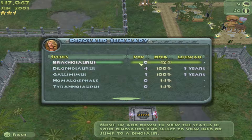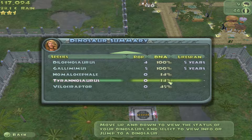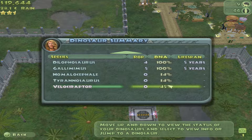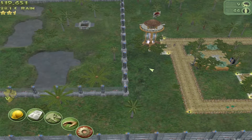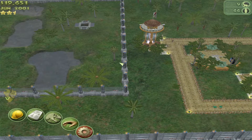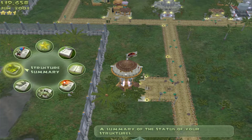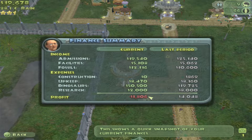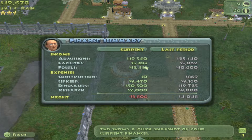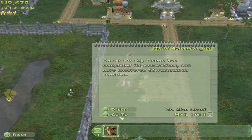Let's take a look at our dinosaur summaries. Brachiosaurus are at 12% DNA, T-Rex's are at 34% and Velociraptors are at 45%. There's a lot more Dilophosaurus DNA, though it gives me a $2,500 profit. Let's look at our financial reports — we're down $3,806 in the current term, but we made $4,000 in the last period.